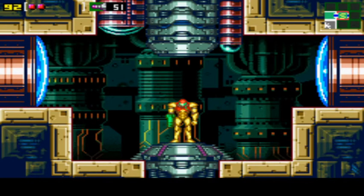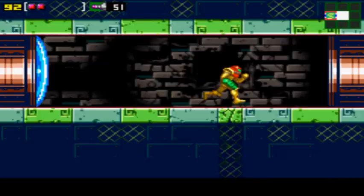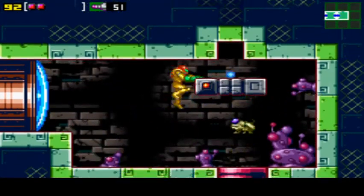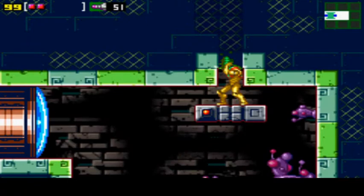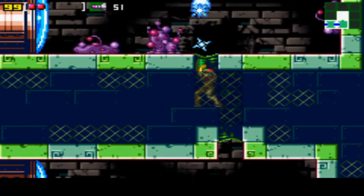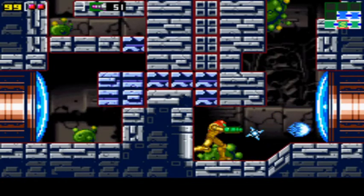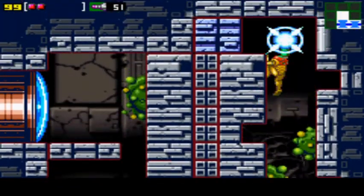Starting up my timer — time to go after Kraid. I like how Zero Mission has actual indicators of where you can go down and or up, rather than just expecting you to bomb everything. It was so annoying in the original Metroid not being able to shoot enemies that were one tile tall.